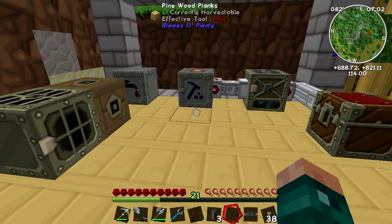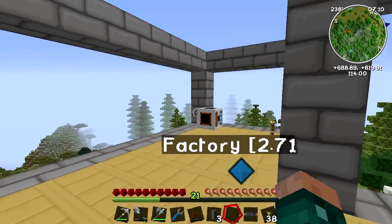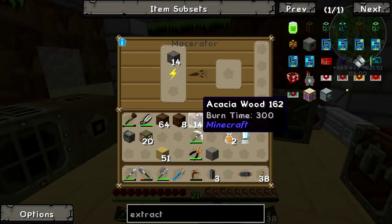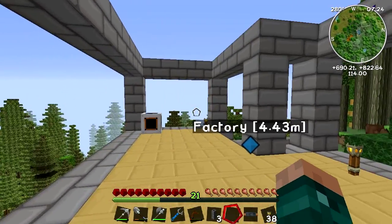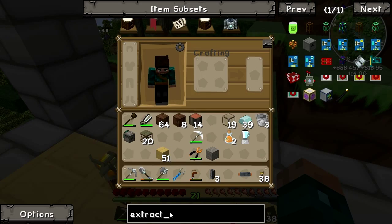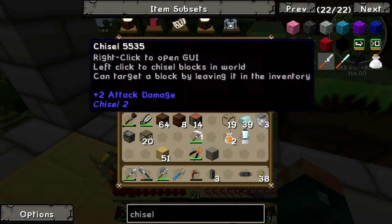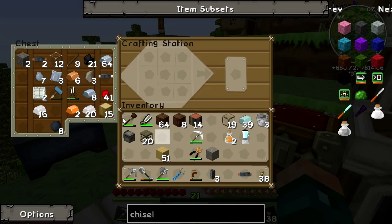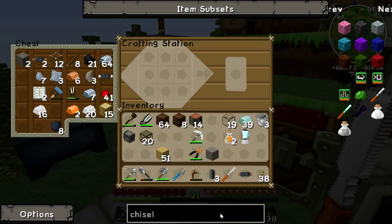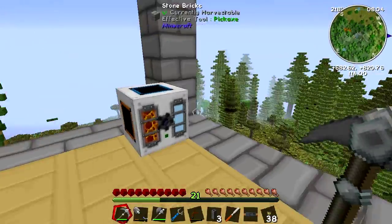So let us just fill in that gap. We now have a good sticky rubber production facility. Let us make up possibly the most important thing you can ever make in Feed the Beast if you like making pretty things — and that is, of course, the chisel. The chisel is just a stick and an iron ingot. Chisels let you do amazing things with everything. They're really important if you like to make pretty stuff.